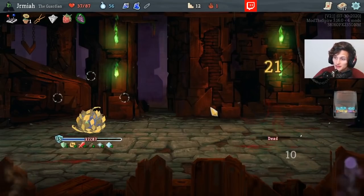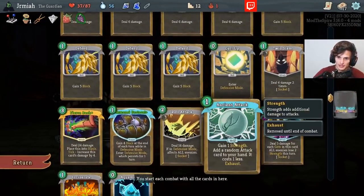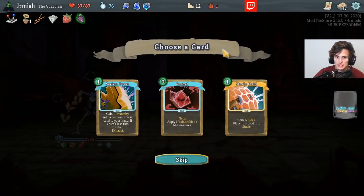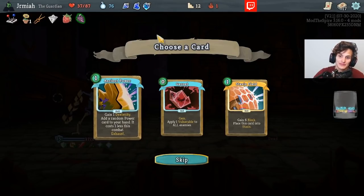Hardin is a fantastic card, by the way. Is it just me or is Hardin absolutely nuts when you get it out of Agent Attack? One mana for 11-11 — say no more. Gain one Dexterity, add a random power card to your hand. This is giving you Dexterity, which is a smooth stone, and a random power. And then it gets out of your deck.